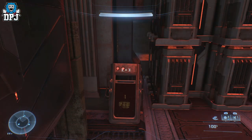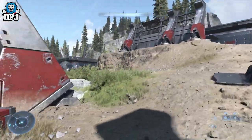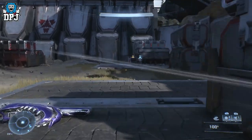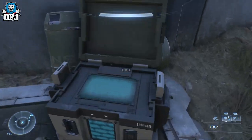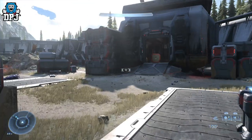Now we're going to grab the one Spartan Core from this area. Head back out of this room, go back the way you came, take a sharp left, and you'll see it down here on your right hiding behind these boxes. And there you have it — the one Spartan Core from this area.